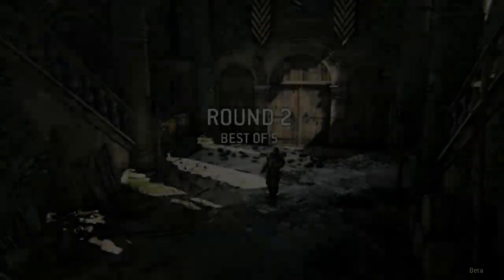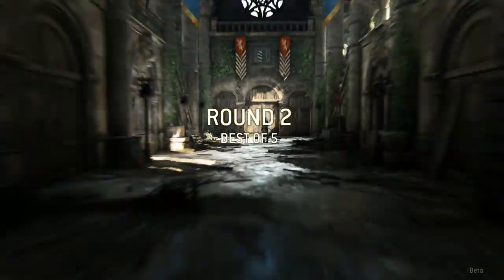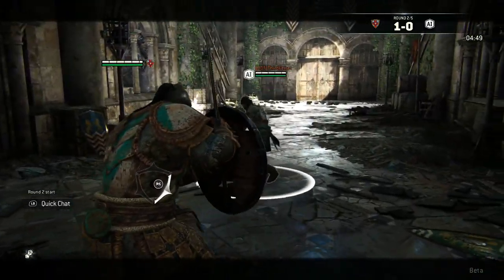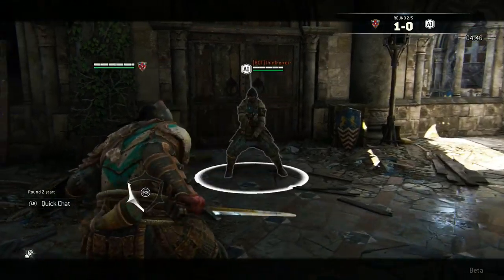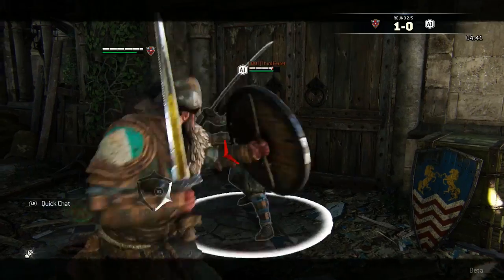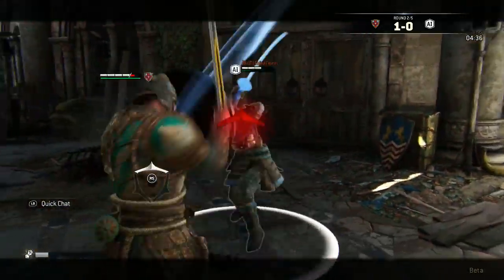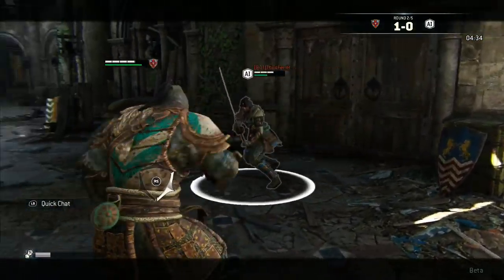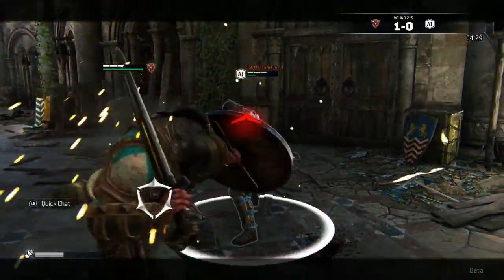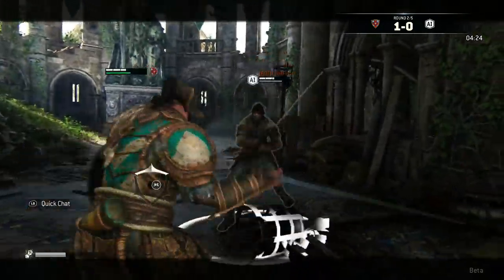The Conqueror is a lot faster at attacking, but the Warlord feels a lot better at blocking. I think the best way to counter the Warlord online would be with either a Berserker or Peacekeeper, because they can hit fast enough and change position fast enough to make it impossible for the Warlord to block.